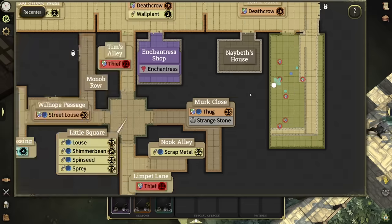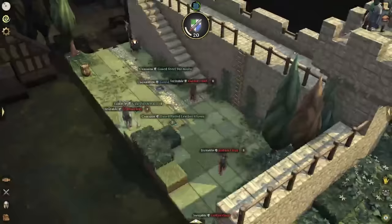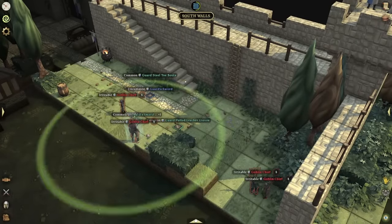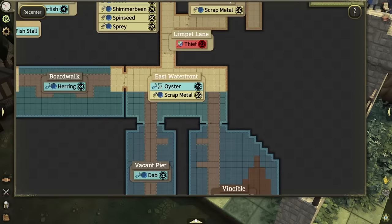Another quick thing to know: Control-S will showcase everything in a room. Control-S is the hotkey for the ability Sense — they do the same thing. They showcase everything in the room so you can discover items and interactables. When you look at the map, you'll be able to see what's in a room that you previously explored if you discovered it using Sense.